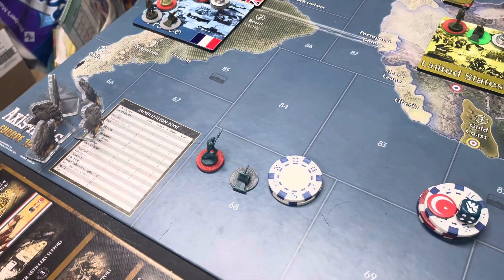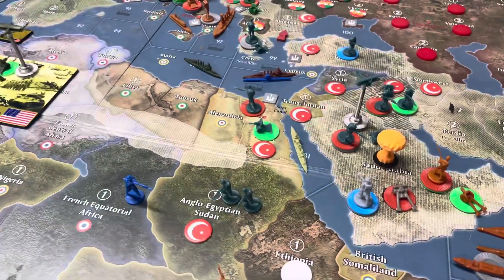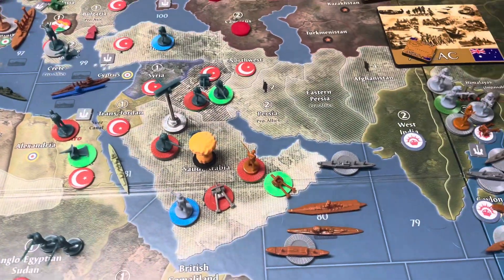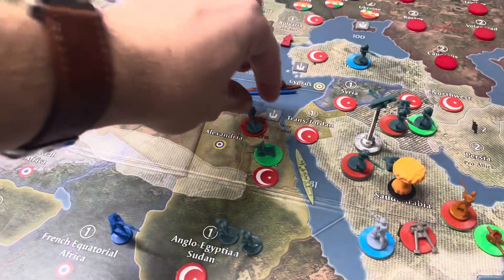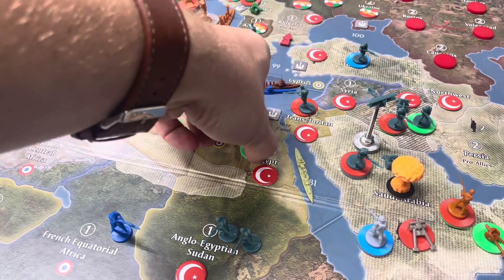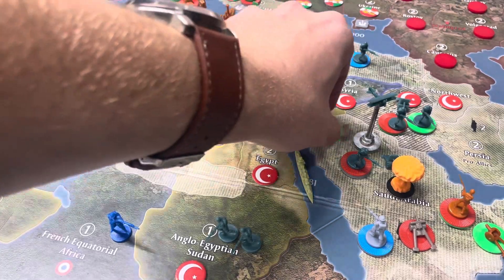Alright, let's go over some moves. Seeing as we are seeing some danger here in Saudi Arabia, and also facing danger from the Americans, I think prudence would call for my forces in Egypt to retreat back towards the motherland, since they're kind of out there on a limb.